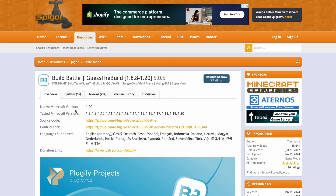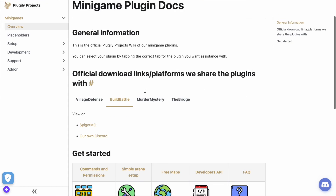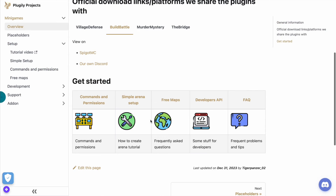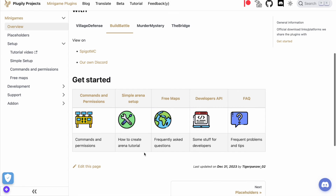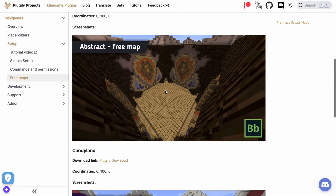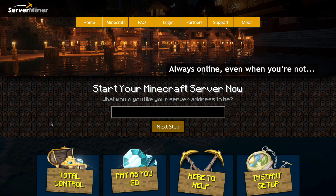On the SpigotMC page you can see this plugin is updated from 1.8 to 1.20. There's an absolute ton of information, and specifically the wiki lists all commands and permissions and walks through the arena setup. There are also some free maps available to download which are much better than the basic ones shown here. If you need a server to host it on, check out serverminer.com for the best and cheapest hosting around. That's it — subscribe, like, comment, and I'll see you next time.